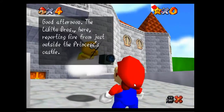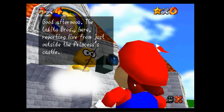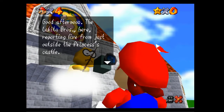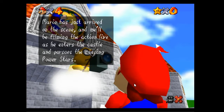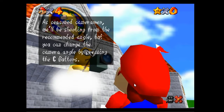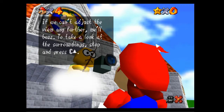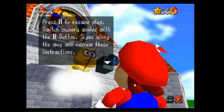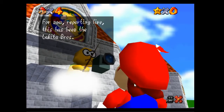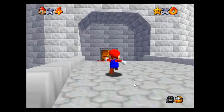That's Lakitu again. Good afternoon, Lakitu Bros here reporting live from just outside Princess's castle. Mario has just arrived on the scene and will be filming the action live as he enters the castle and pursues the missing power stars. Seasoned cameraman will be shooting from the recommended angle, but you can change the camera angle by pressing the C buttons. If we can't adjust the view any further, take a look at the surroundings and press C up. Press A to resume play, switch camera modes with the R button, and signs along the way review the instructions. Reporting live, this has been Lakitu Bros. That's basically just explaining how to use the camera, and it's meant for a controller.